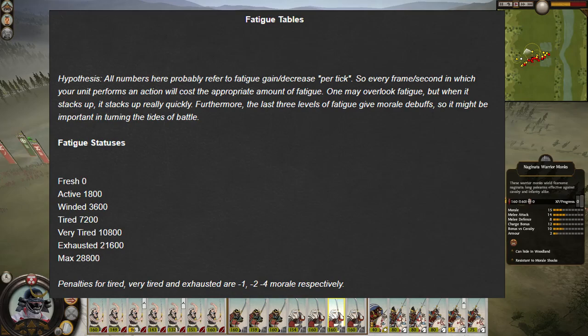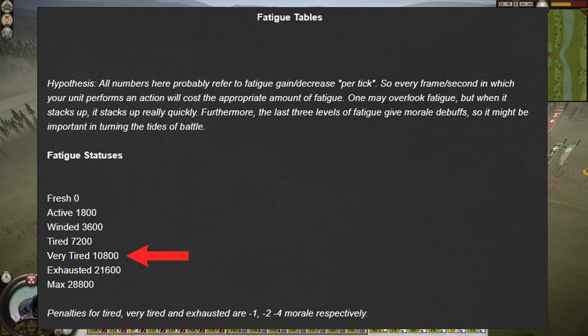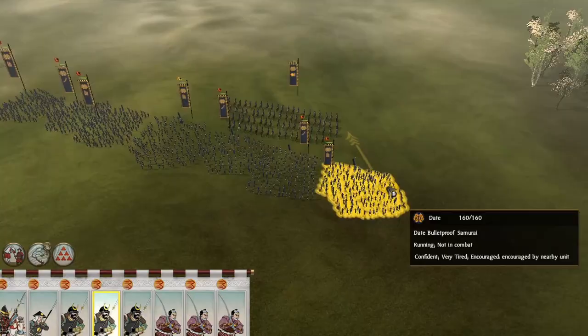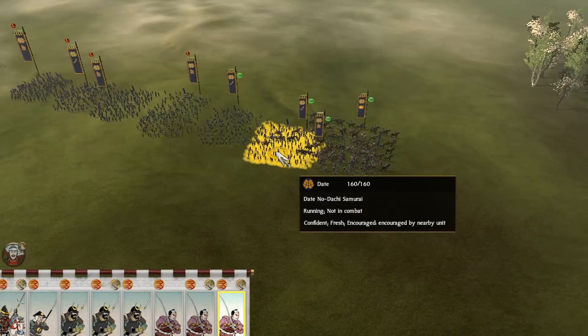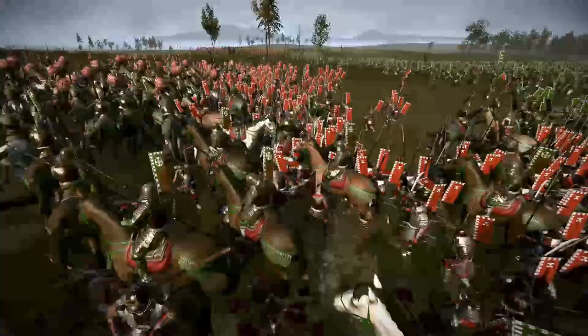Second Wind inspires these units to put every last effort into battle, restoring a degree of stamina. The fatigue or stamina level does change value, but this is not indicated by a stat, but instead by the black pop-up card that appears whenever you hover over a unit, as you can see here. This image shows the actual value for each of the corresponding fatigue statuses of a unit. The Second Wind ability grants a fatigue reduction of minus 11,000, so taking that into account, the optimal usage of Second Wind would be when units immediately reach the very tired status at 10,800, because the ability would grant the affected units the fresh fatigue status, which you can see here in this little clip.